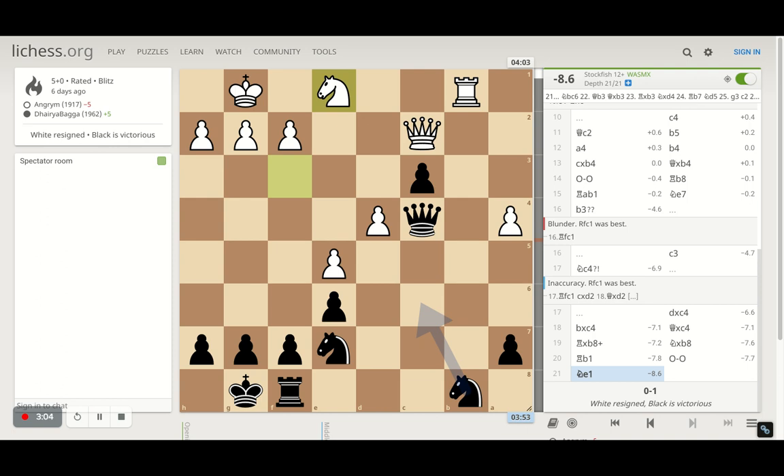Opponent played knight to e1 trying to maneuver the knight, and then the opponent resigns. Basically the opponent went too quickly for the attack initially, trying to dislodge my pawn and pressurize my queen without thinking ahead, lost the knight, and the game ended quickly. The lesson: don't make moves without thinking at least a couple of moves ahead, so you stay in the game and don't lose it immediately.